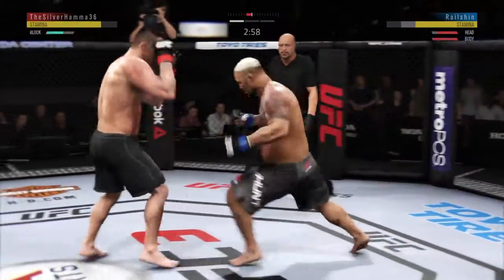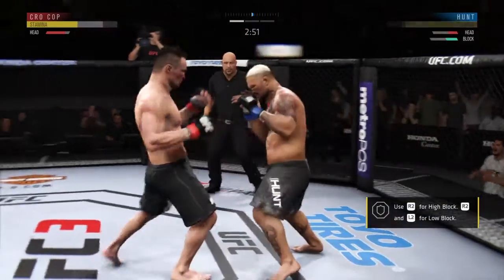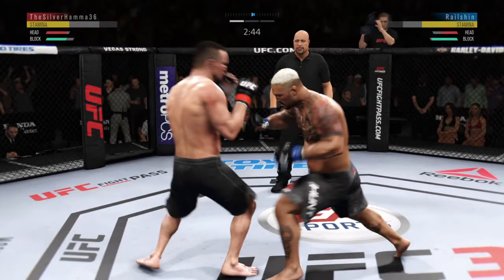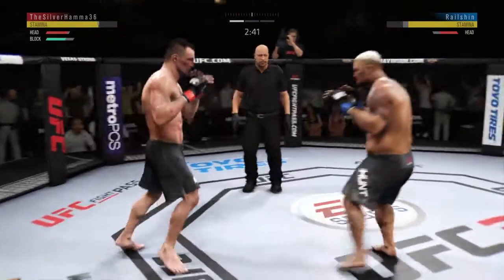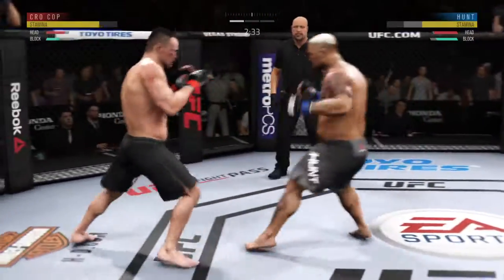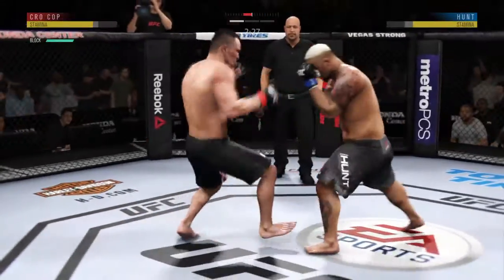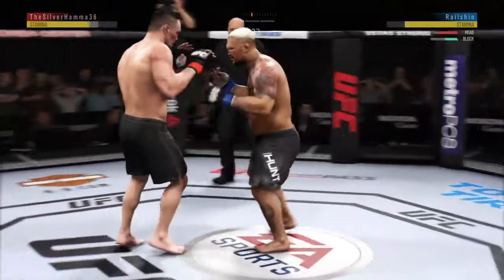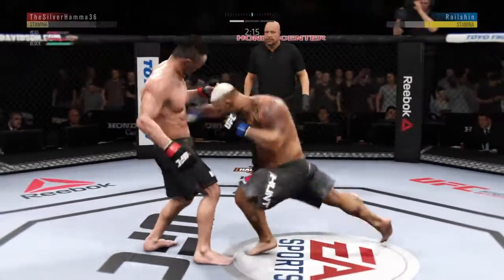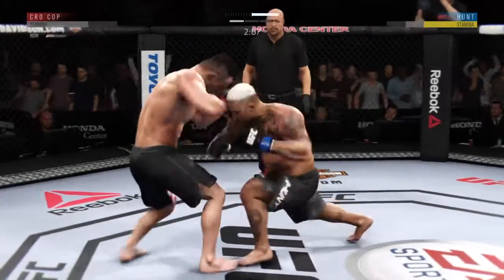Hunt gets caught with that punch. Oh, you hurt him. Hard jab. Just inches away from landing one of those big right hands. Well-placed kick there by Kroka. There was a nice exchange. Hard hook. He missed that kick. Huge right hand — he's got a big punch. He's got a hook here. Big shots. Beautiful.